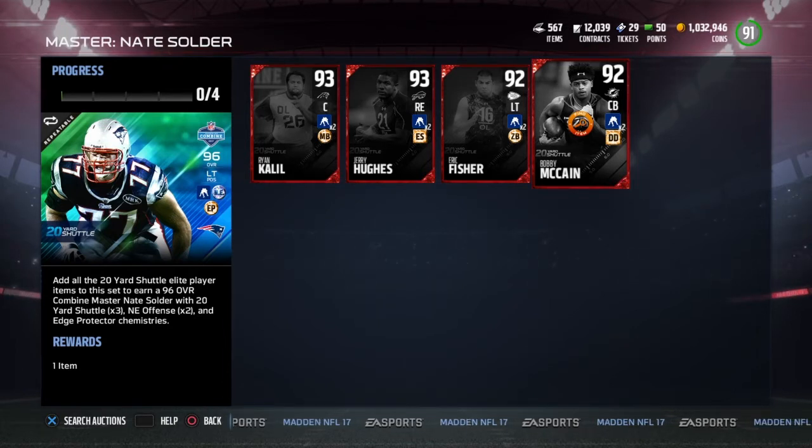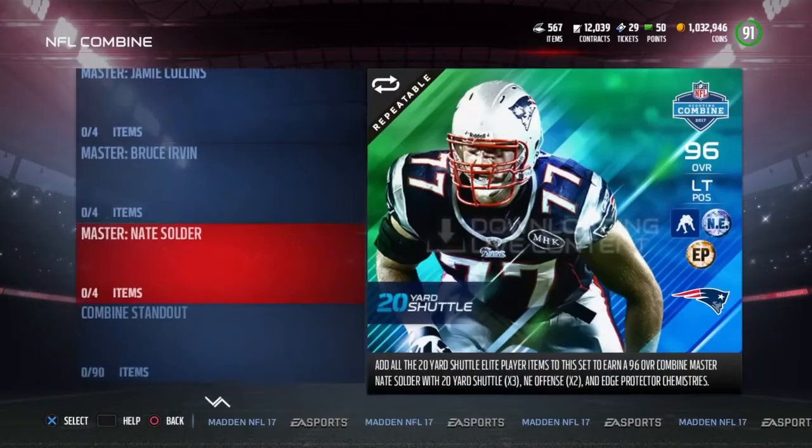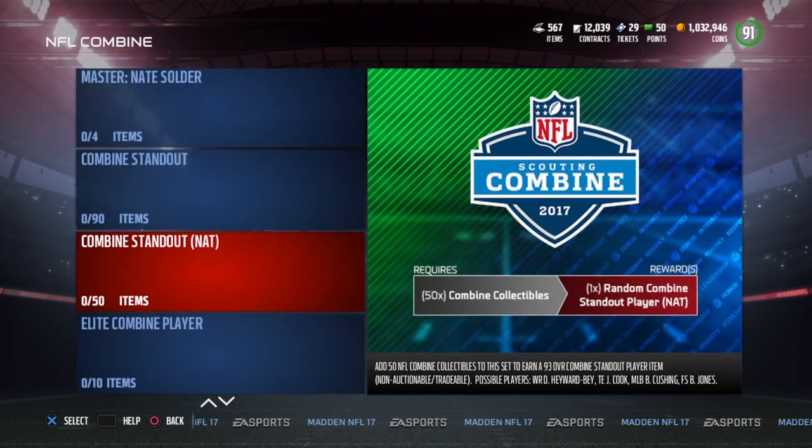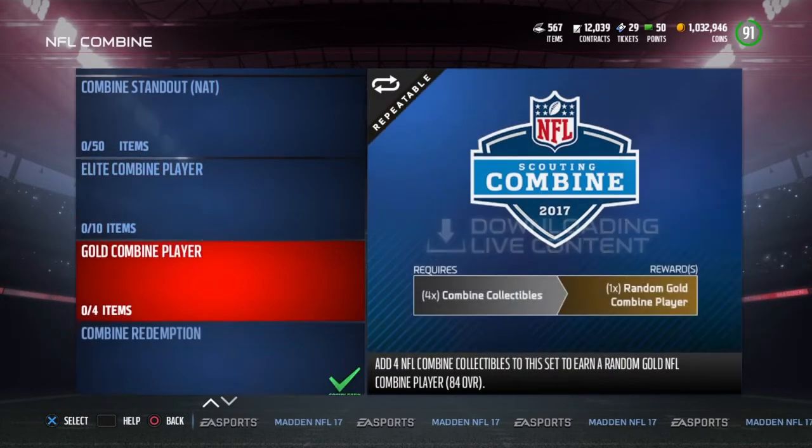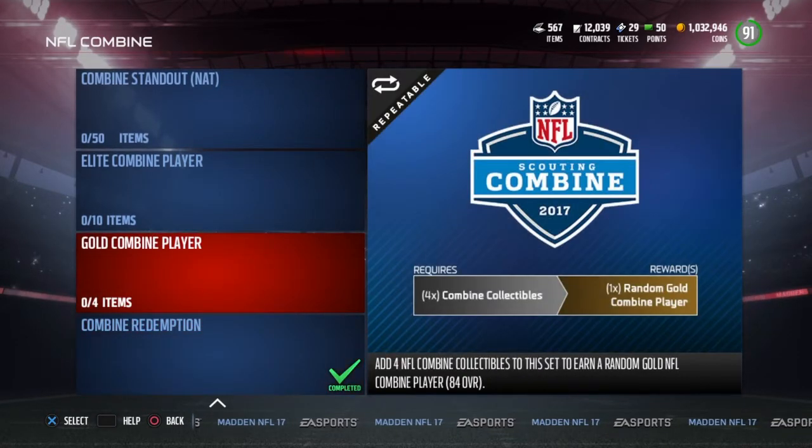I told you guys about the NFL Standout players. The four standout players you can get out of this set are all 92 to 93 overalls: Brian Cushing, Byron Jones, Darius Hayward-Bey, and Jared Cook. Obviously there are gold cards too, but I really don't think we care too much about who the golds are.